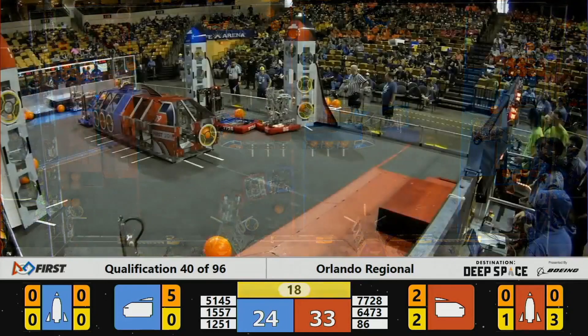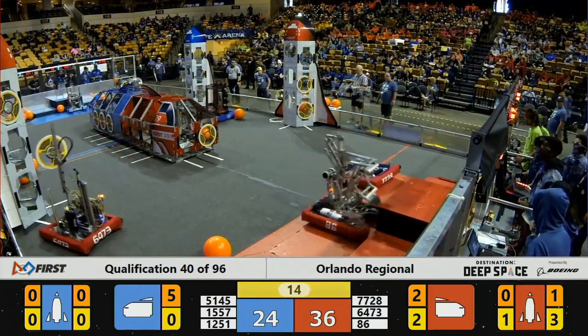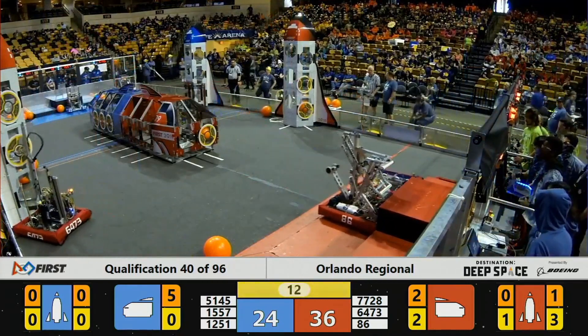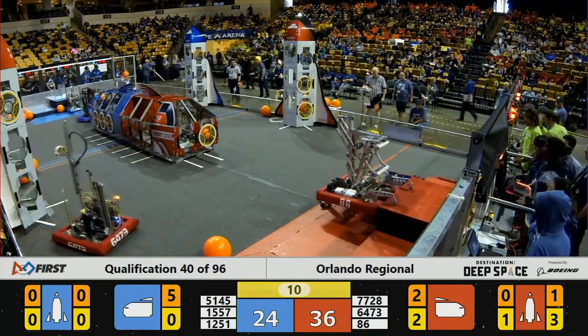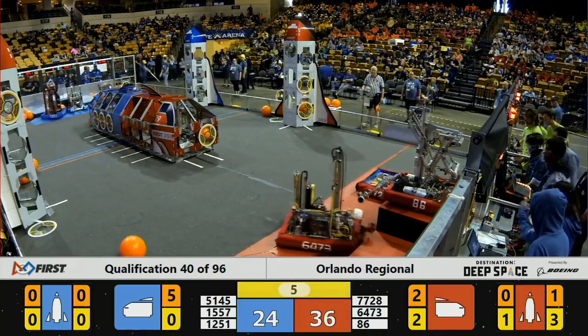Now what 7728 wants to do is be the gatekeeper to 1251 — basically the bouncer for the red zone. Stay in between, keep them away from the rocket, give 86 the space to work. And it looks like in this case it was effective enough to get them the edge and the victory.